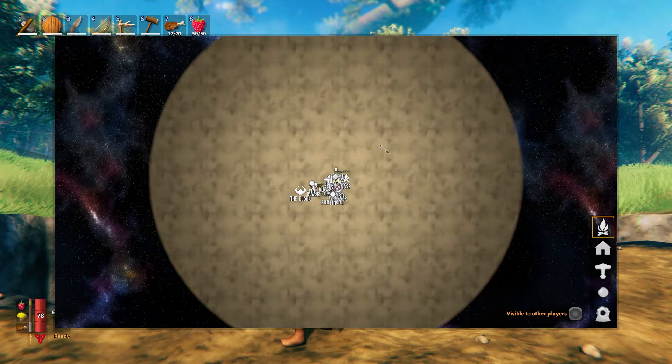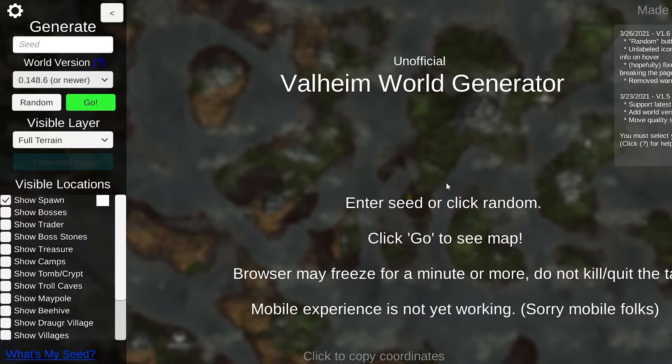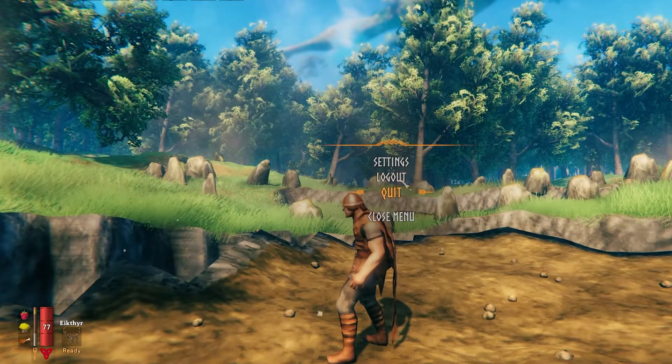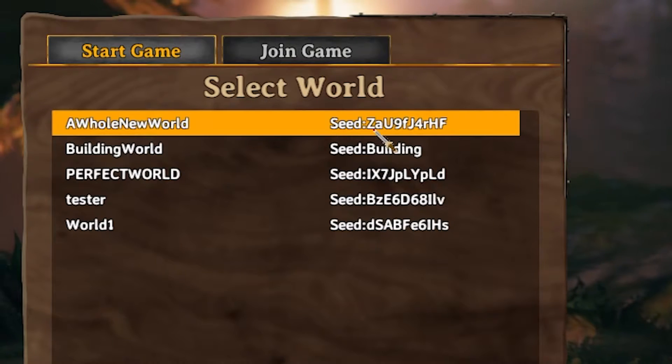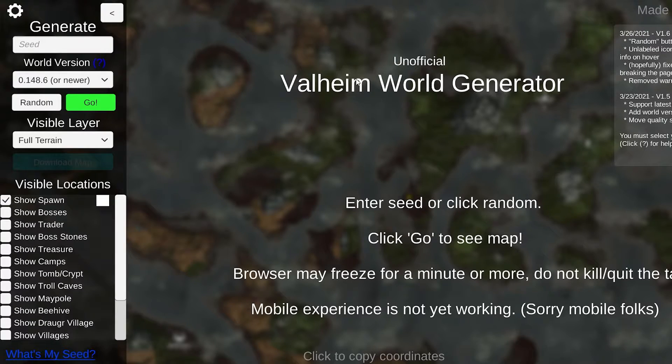There is a special tool — a website link in the description — that you can go to. All you have to do is generate your seed that you have for your world. In your world, if you go to Escape and log out, I'm going to show you the world seed I'm using right now. You can see in my world selection the seed that I'm using, and I'll copy it directly into the Valheim world generator at the link shared in the description.